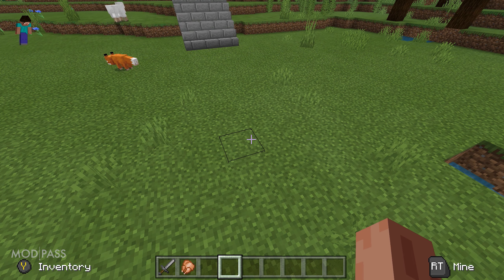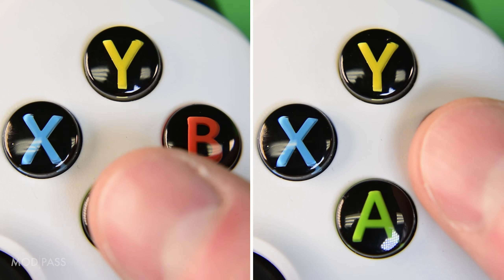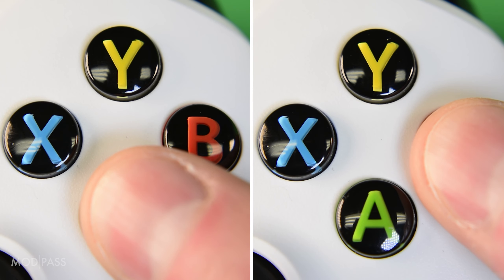Toggle hover is a creative mode mod. It is only compatible with the bedrock edition of Minecraft. To toggle hovering, hold jump and crouch together until you feel a rumble.